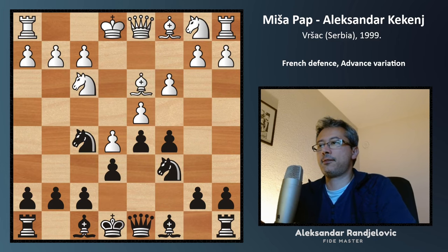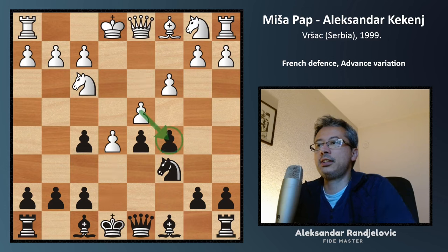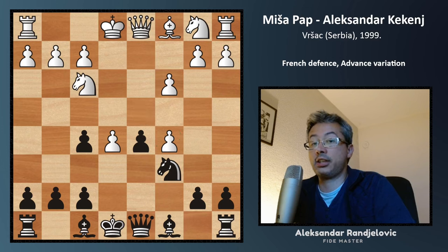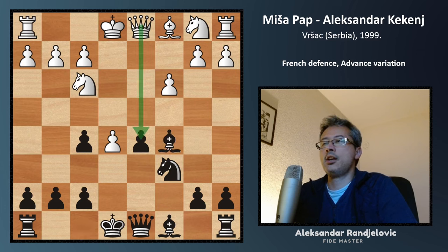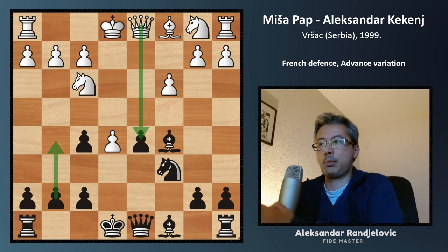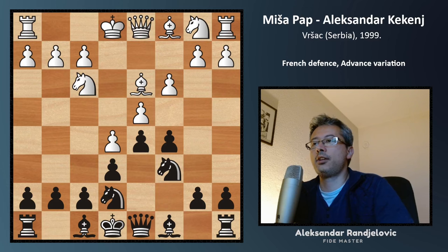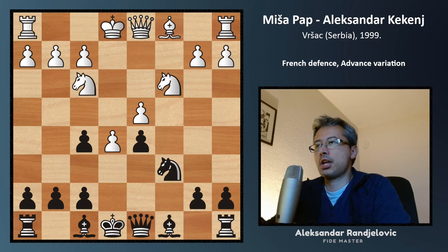Why not play knight f5 immediately without taking on d4 first? Well, if knight f5 is played immediately and bishop takes f5, e takes f5, White can take on c5 eventually. The d-pawn is isolated again, but this time there's an open file for the queen and a rook coming to the d-file, and the center is more open. So we probably shouldn't go for g5 in that case. Therefore, the correct order is: c takes, c takes, then knight f5, bishop takes f5, e takes f5, and knight c3.